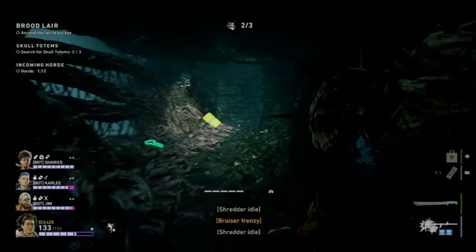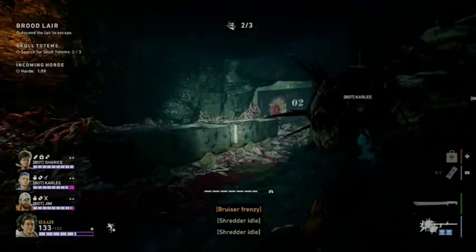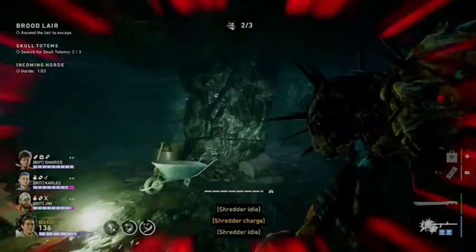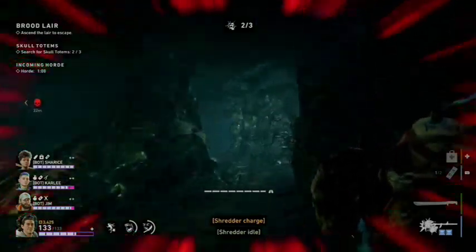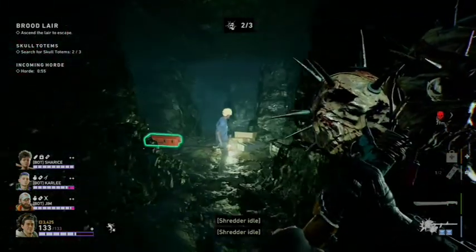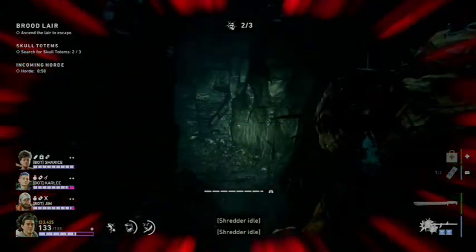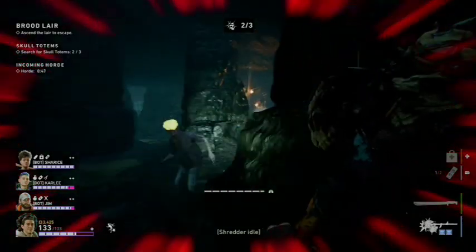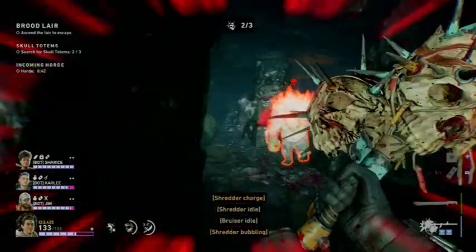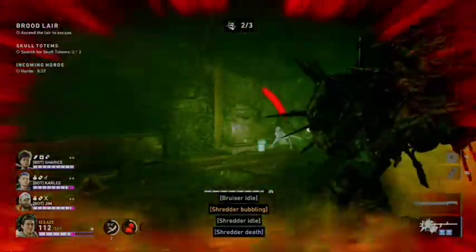Moving on to totem number three, you're going to follow the main path. When you get to this section, make a left then make a right. From here, you're going to stick to the right — whenever you have a turn that's not a dead end, go right. What we're really looking for is right by these gates. The totem location is right here — do make sure to check that corner before proceeding into the next major section.